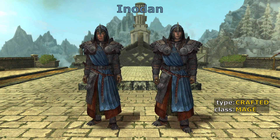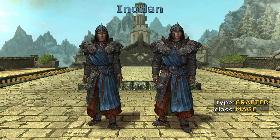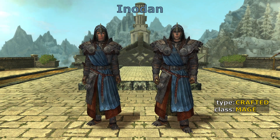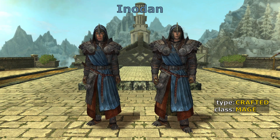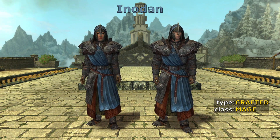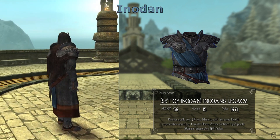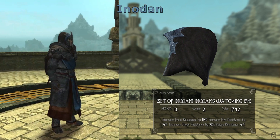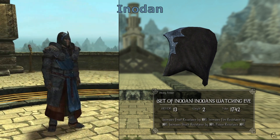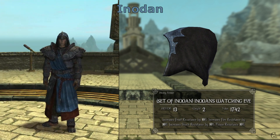The set of Enodon is named after the seat of the Lightborn, the island that is their residence. It is the most powerful armor set for mages and can only be crafted. Like the set of Selna, it is composed of five parts: Inodon's Legacy, Watching Eye, Judging Hand, Traces, and Wings — again a cape which contributes enchantments and bonus.